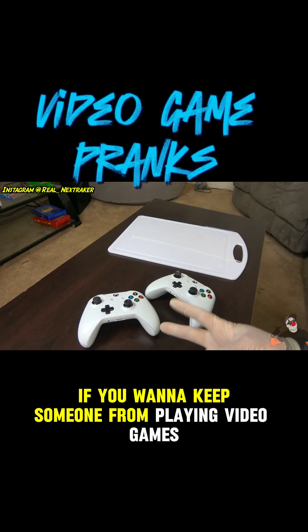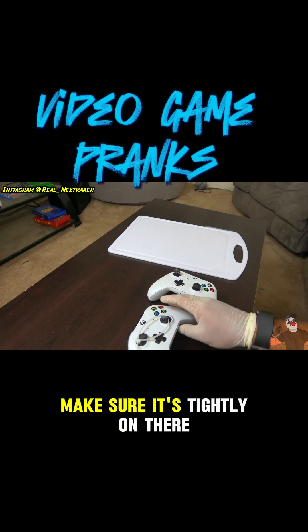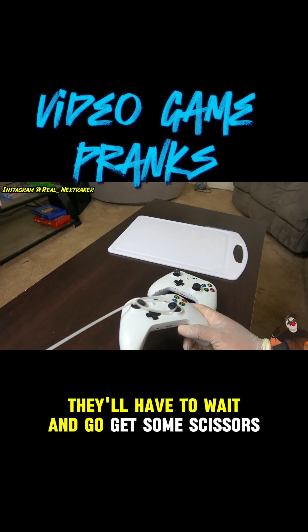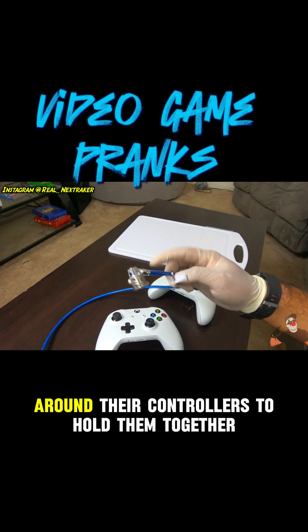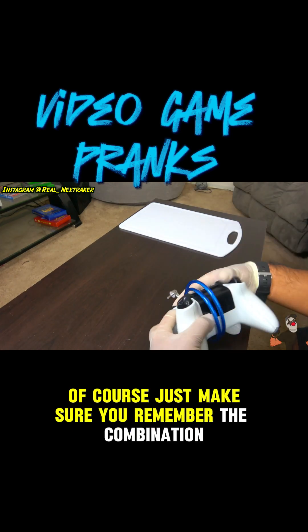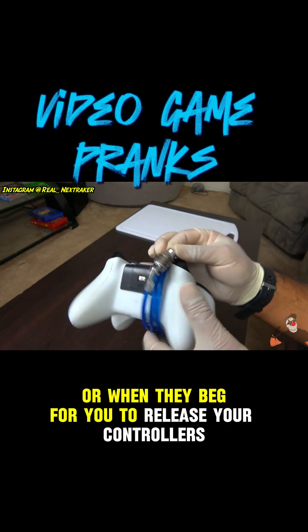If you want to keep someone from playing video games, you can resort to some zip ties. Simply wrap it around the joysticks, make sure it's tightly on there, and that's it. If they're in a hurry to start playing they'll have to go get some scissors to cut the zip tie. Something more extreme would be to wrap a bicycle lock around their controllers to hold them together. Just make sure you remember the combination so you can unlock it once you've annoyed your victims enough for the day or when they beg you to release their controllers.